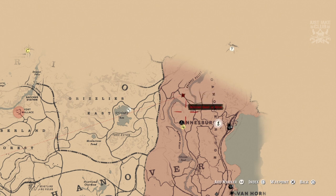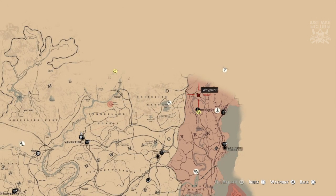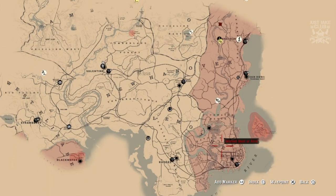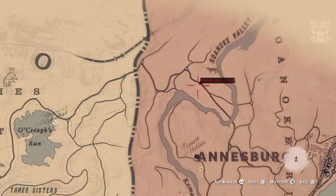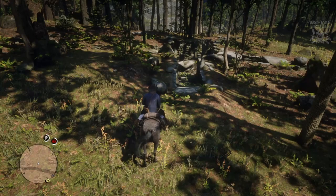The burial ground is located near Ansburg, which is just around here — I've marked it as a waypoint on the map. Zooming out gives you a better idea of where you need to go. You can see Valentine over here, which may be more familiar, and Saint Denis down at the bottom. Ansburg is the place you want to come to, right above there around Roanoke Valley.